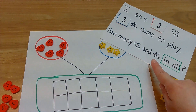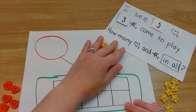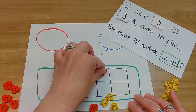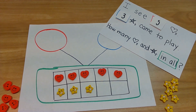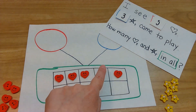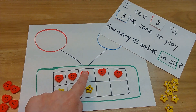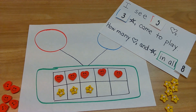How many hearts and stars in all? Those special words - "in all" - are in the green rectangle, which means we have to add them together. Pull them all down. Let's count: one, two, three, four, five, six, seven, eight. Your turn to count. One, two, three, four, five, six, seven, eight. Five plus three equals eight. Remember, all these words are extra, but at the end we're really just doing five plus three equals eight.